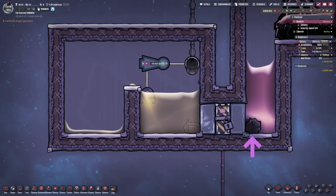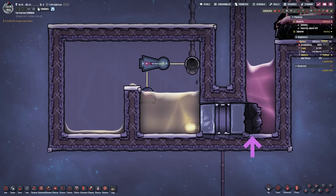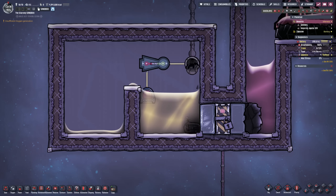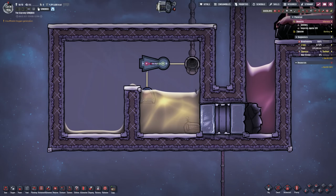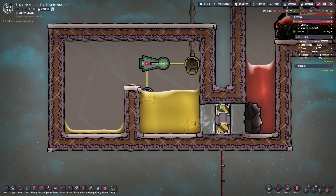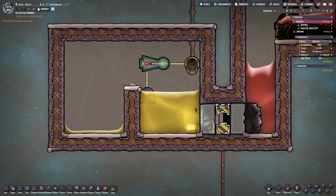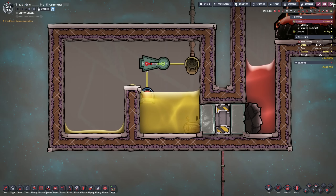You'll also run into a problem of magma solidifying where it contacts the diamond tiles. This solidification process will eventually shield the additional heat from the magma that is supposed to heat up the diamond tiles. The solidification happens because as heat is extracted from the magma into the crude oil, it cools into a solid material. This is why we'll eventually want to control how much magma we use for heating the boiler.